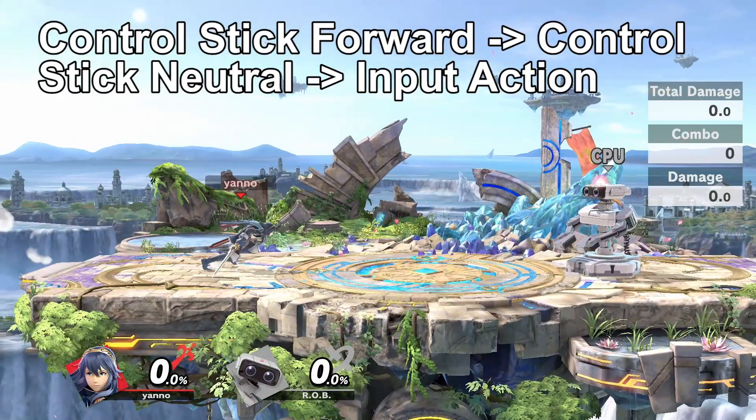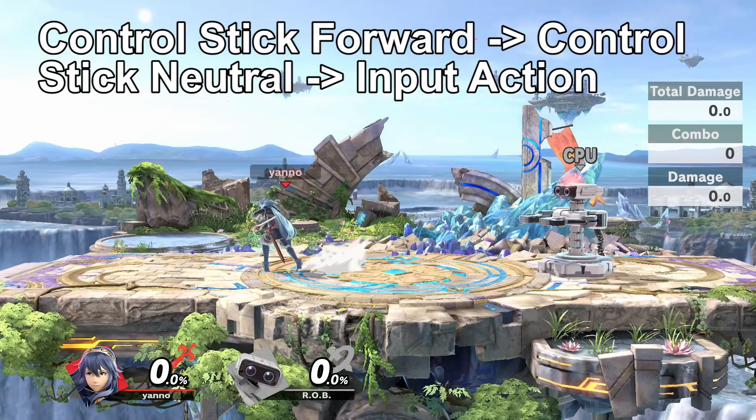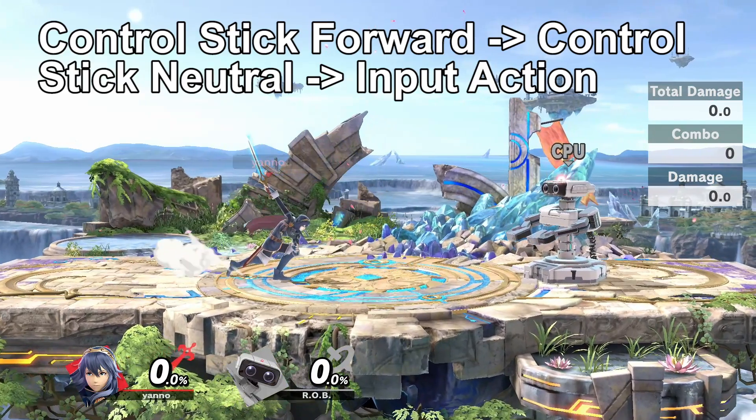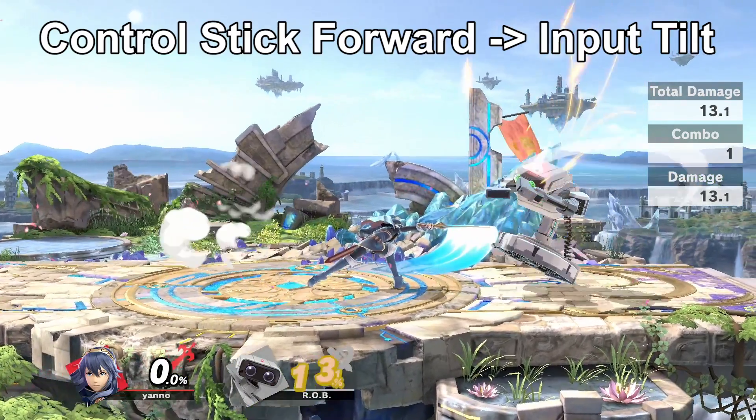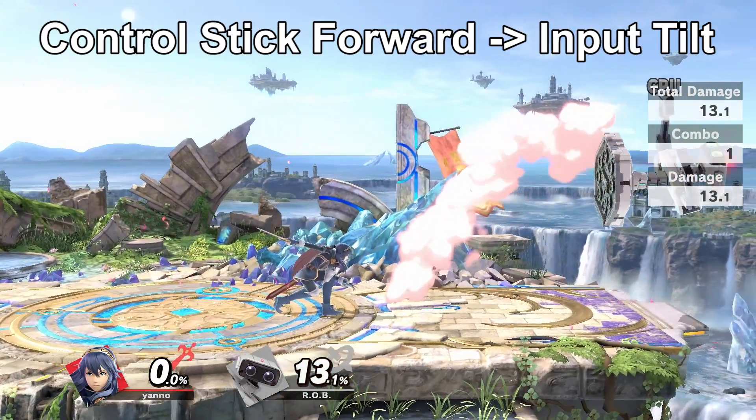In order to act out of a dash, you simply need to release the control stick and then do an action. You need to make sure that these are two separate inputs, because if you attack before the control stick is set back to neutral, you will do a dash attack.